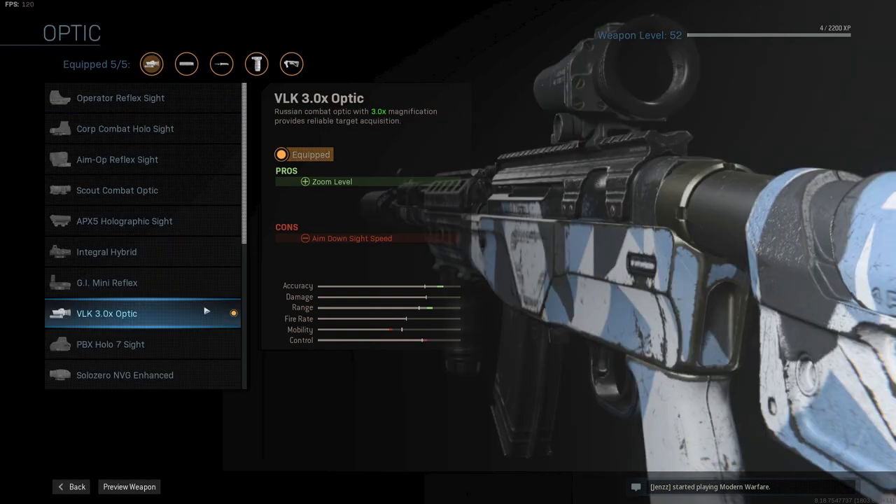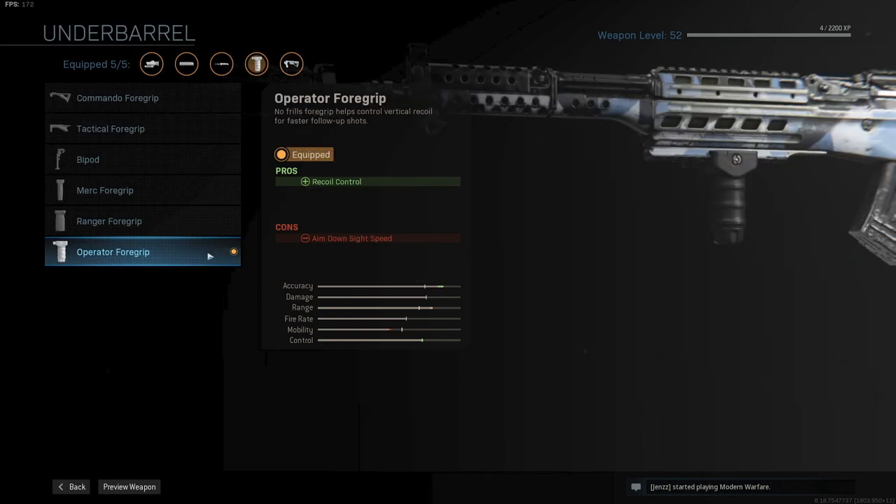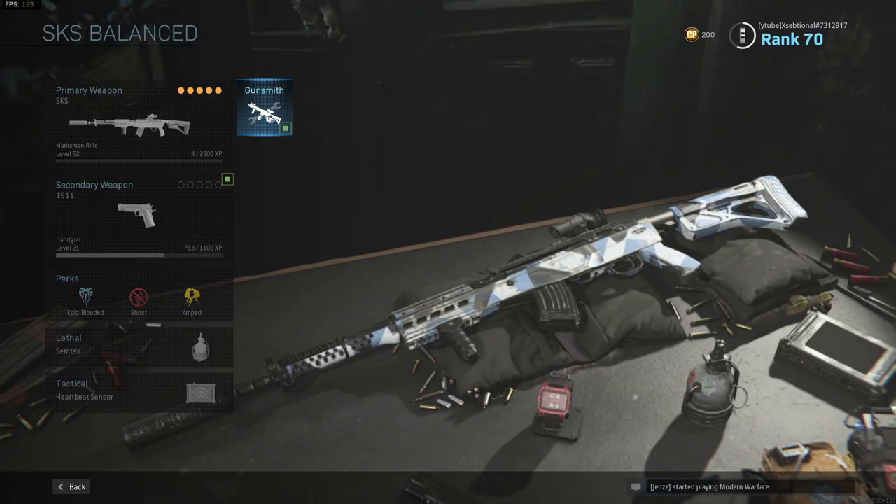As for the scope, I think the VLK 3x optic is a perfect balanced scope for this SKS — not too zoomed in, but you will also be able to hit people from far away. For the stock, I use the FTAC Hunter Scout stock for better aiming stability. And finally, I use a foregrip to control the recoil a bit more. It is a lot less mobile than the previous build, but way more accurate.